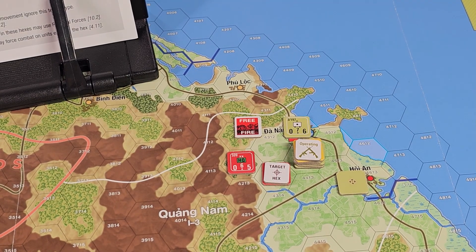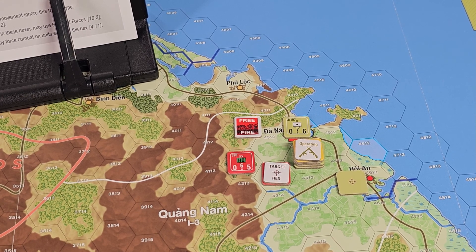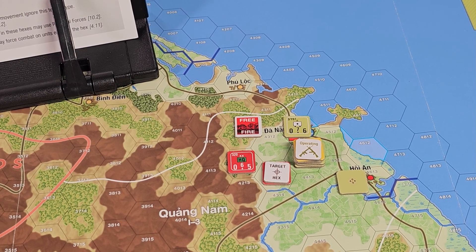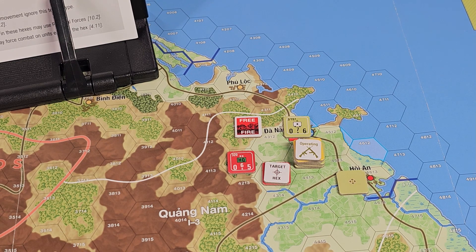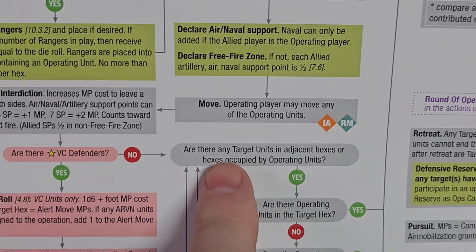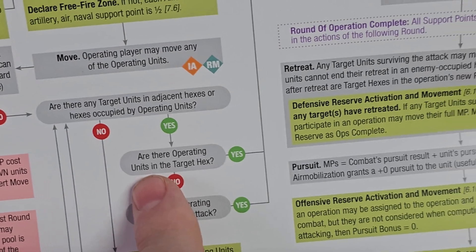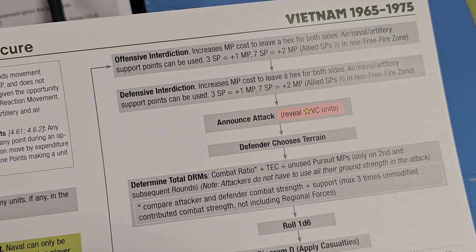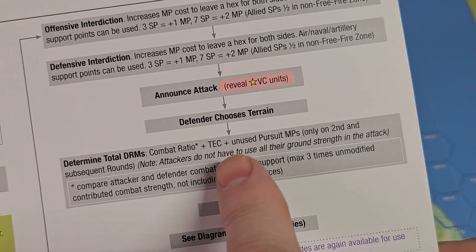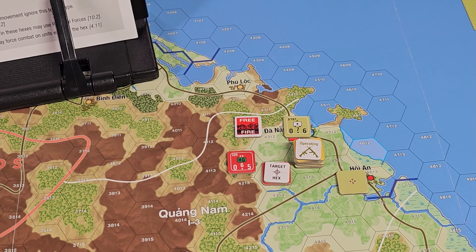The NVA has three replacement points. If they take more than four losses that unit gets wiped out. The US has seven replacements. Following the flowchart: are there VC? No. Are there target units in adjacent hexes or hexes occupied by operating units? Yes. Am I in the target hex? No. Do I want to attack? Yes. We go to announce attack, reveal units, defender chooses terrain — cultivated — we're getting a zero modifier on that.